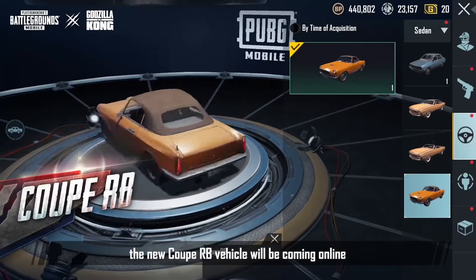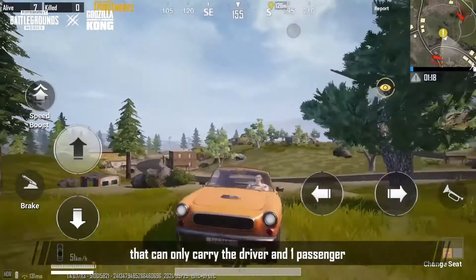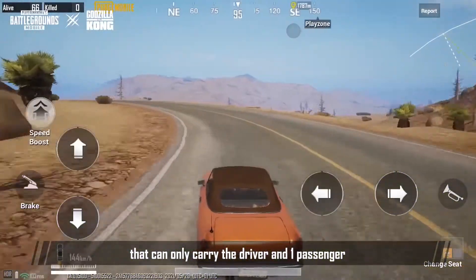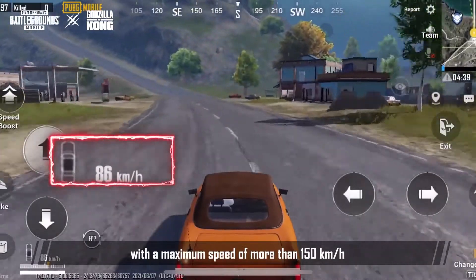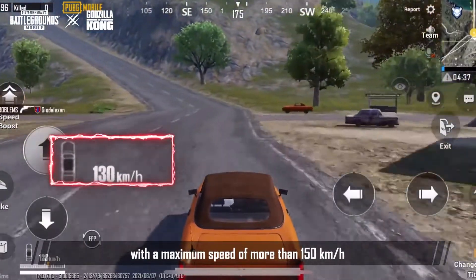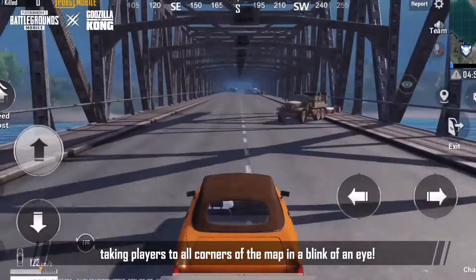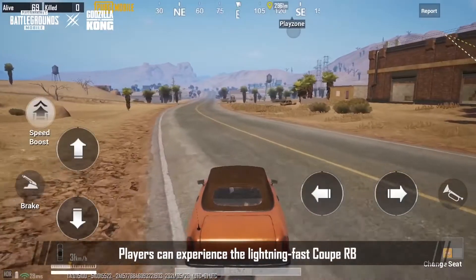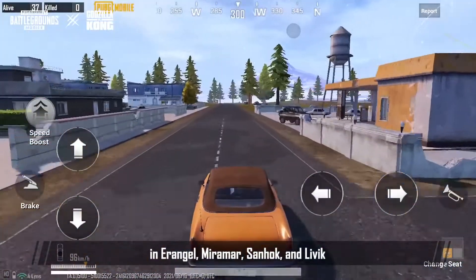At the same time, the new Coupe RB vehicle will be coming online. It's a sports car that can only carry the driver and one passenger — one of the fastest vehicles in PUBG Mobile, with a maximum speed of more than 150 kilometers an hour. Taking players to all corners of the map in a blink of an eye, players can experience the lightning-fast Coupe RB in Erangel, Miramar, Sandhook, and Levin.